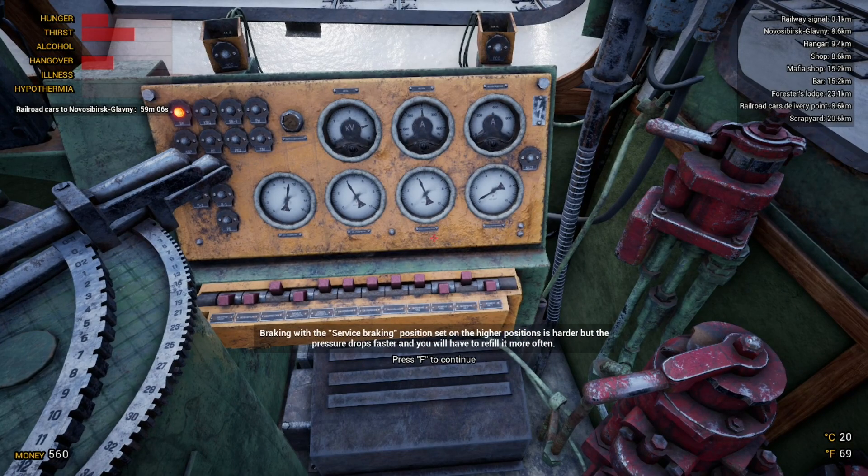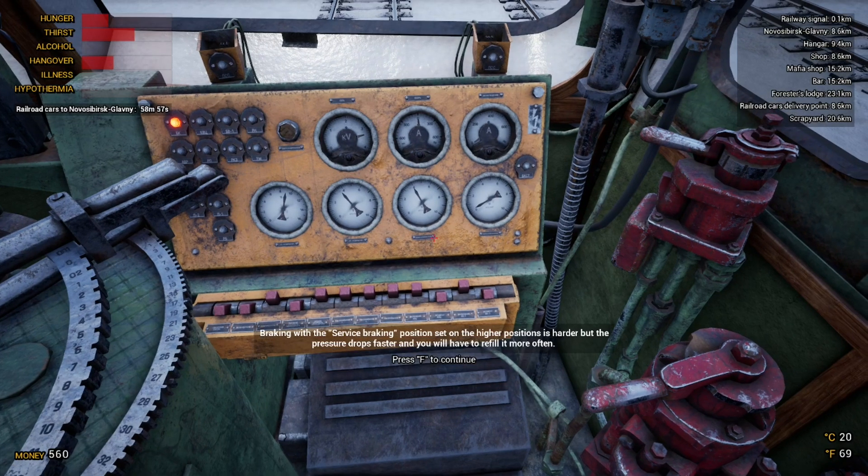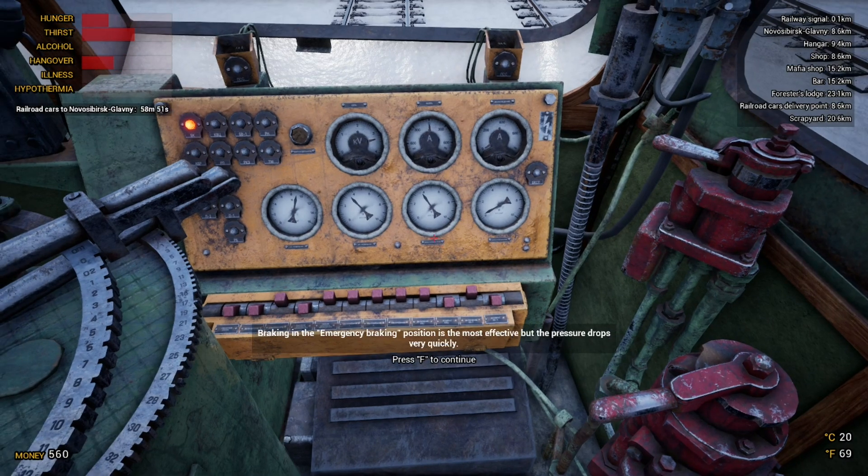During the tutorial it won't let you do anything otherwise. The braking with the service braking position set on higher positions is harder but the pressure drops faster and you'll have to refill it more often. In the emergency brake position it's most effective but pressure drops very quickly. Emergency braking — high position is the hardest but pressure drops fastest. The train is now stopped. We need to deliver the railroad cars to the station — prepare the brakes again.